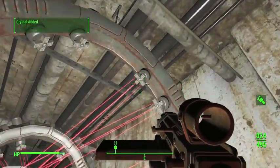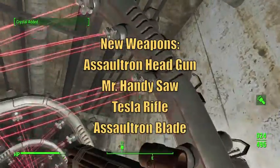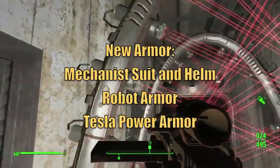There's also some cool new weapons and armor with this DLC, like the Mr. Handy Saw and the Assaultron Head. There's a Tesla Rifle and robot armor and some special power armor pieces that are pretty cool too.